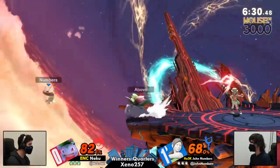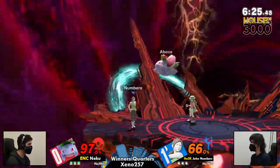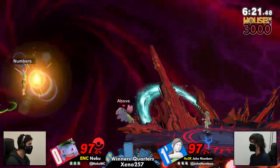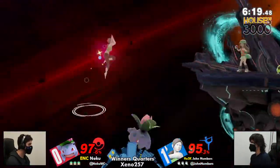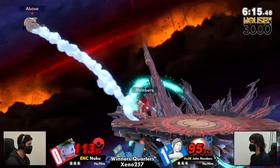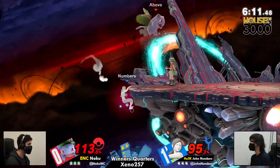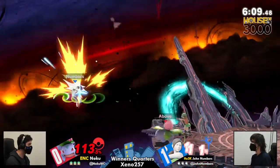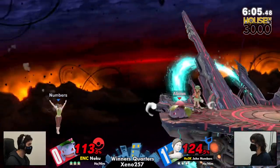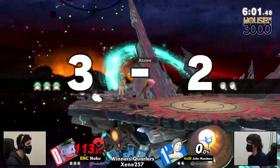Those combos — wow, that soccer ball is just being a thorn in his side right now. Mashing out fast enough, not getting hit by that up smash. Noku's sending John offstage — he's gotta make a play happen. Wii Fit Trainer breaks as soon as she's out of the zone. John kind of baited Noku to go out too, because as soon as Noku went out, John went right back to stage and was in an advantageous position.